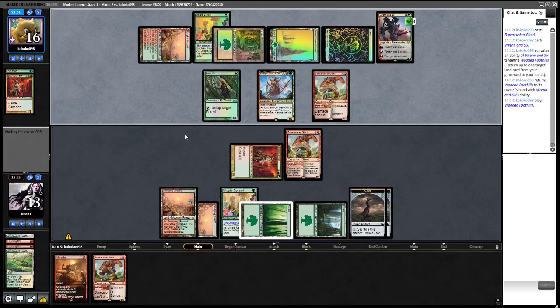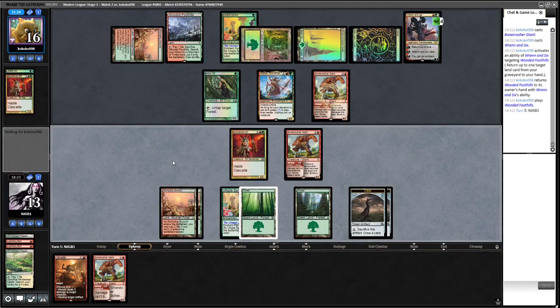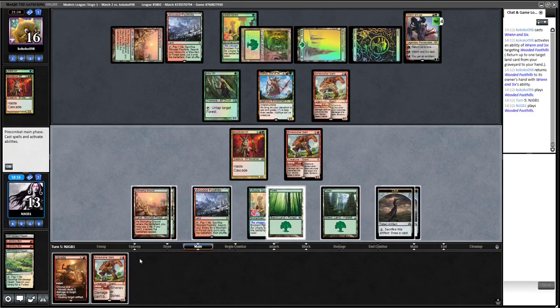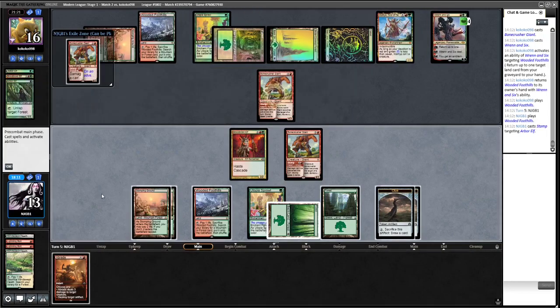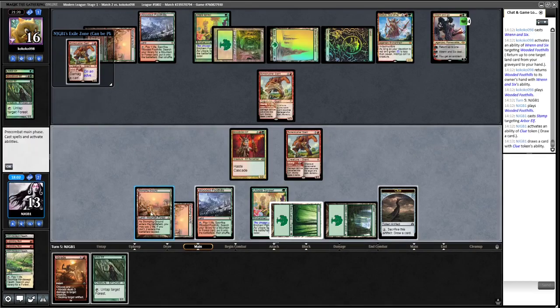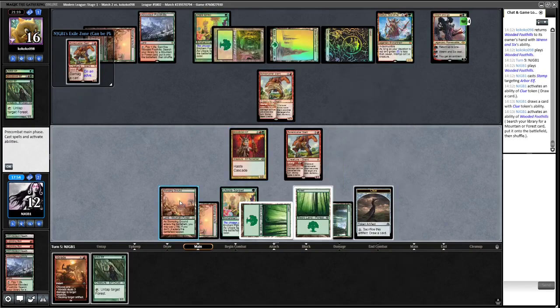Opponent is running Wrenn and Six, and they have Klothys — no attacks from Klothys. We're going to want to kill some stuff here. Bonecrusher to kill the Arbor Elf. We might as well crack a clue — not the best draw. I think we will Abrade the Bonecrusher. We do take some damage from it, unfortunately, and it could have a removal spell.